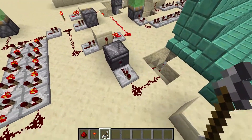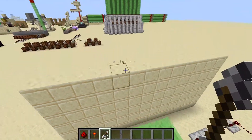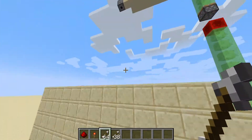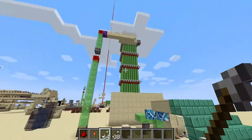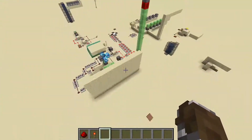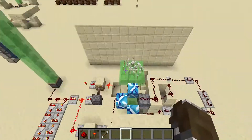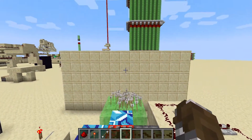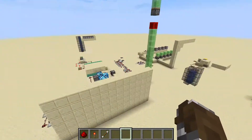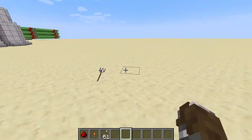And there you go — that was my TNT arrow dispenser shooter over the wall thingy. I thought it was very cool. I even made a little platform over here. So yeah, that was it, thanks for watching and maybe another video later, bye!